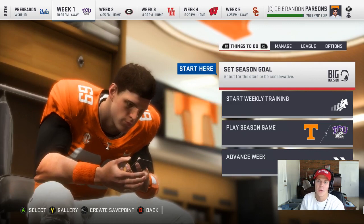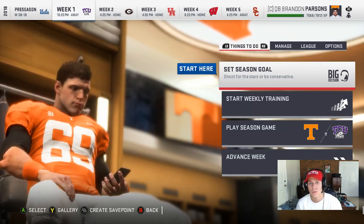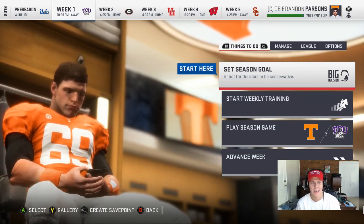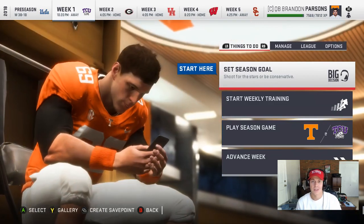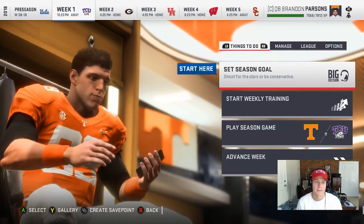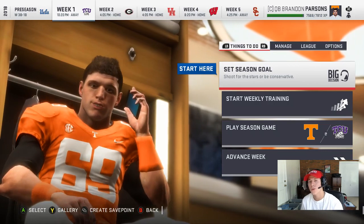Yo guys, what's up, Brandon back with another video. What I have today is episode number two of the college football mod road to glory. In episode one I created my guy — you can see his number 69, that's the best number I could find. The lowest number was like 36, so he's number 69, we're just going to let him have it. Why not? Maybe he'll get retired someday.